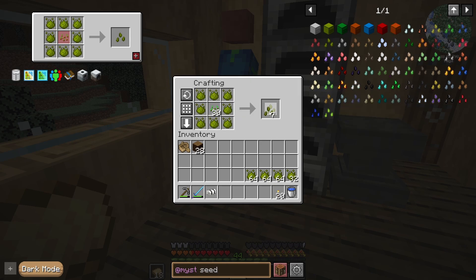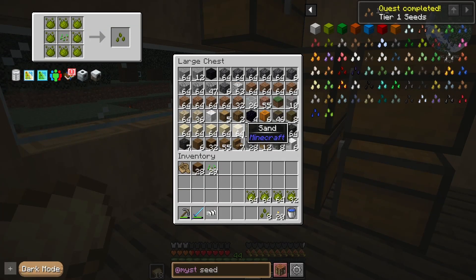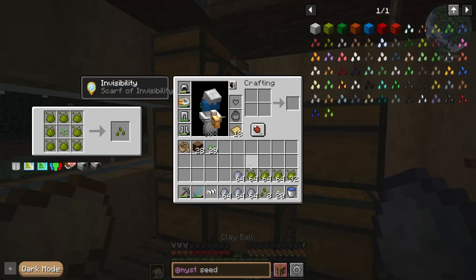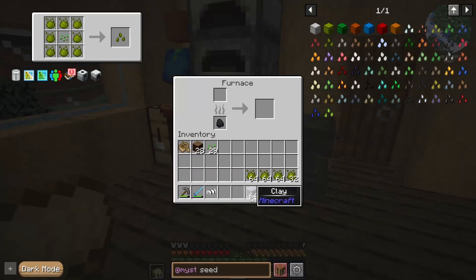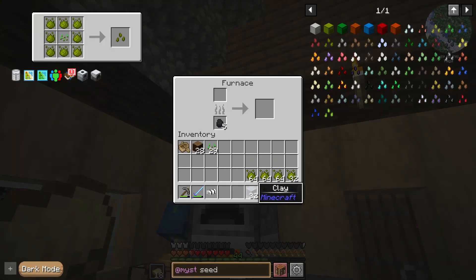Let's grab just 8 of these. And then we're going to do some botany pots. Remember, botany pots is not a default mod — I installed it again because I'm not dealing with that. We're going to need to smelt this stuff up. I'm going to need some more charcoal or coal.